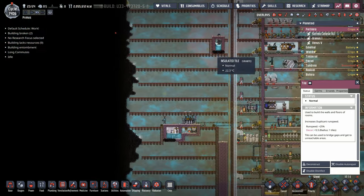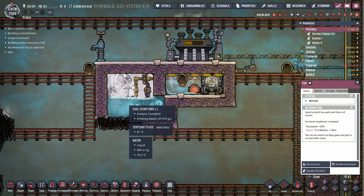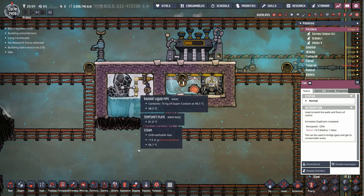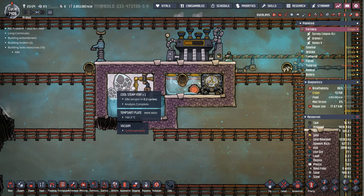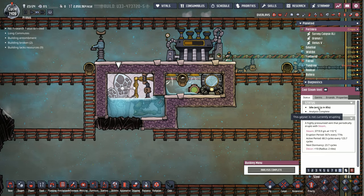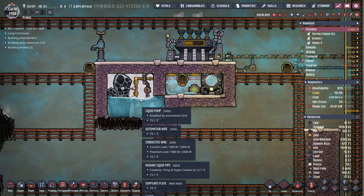We have two cool steam vents. This is the first one I've set up, and I've done it because I wanted to show the comparison of a couple different cooling methods. This one is just using the radiant liquid pipes going through this area — they're stopped up and I need to remove a little bit of liquid. Eventually it'll cool this whole area down so the cool steam vent continuously erupts and instantly makes water. You can see in here it's now a vacuum because as soon as the steam comes out it turns into water.